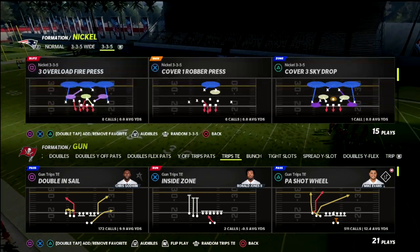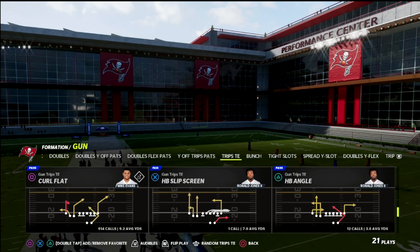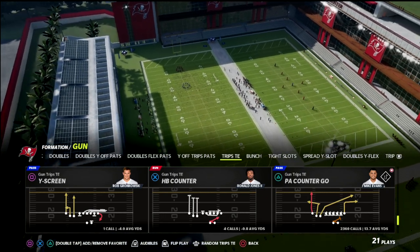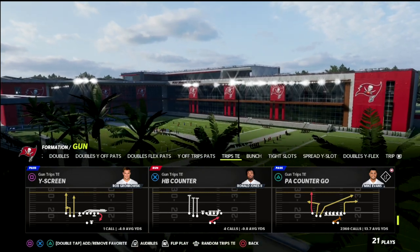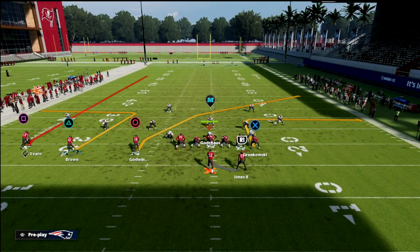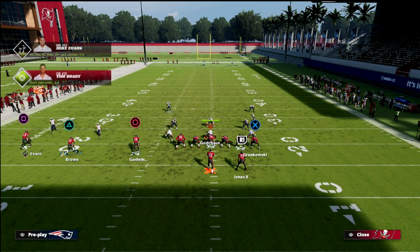In this video we're talking about a simple concept out of PA Counter Go. We're not going to use the crossing route — we're going to be talking about these two little out routes that this formation gives us access to and how to really utilize them. I think it's one of the more creative ways that you can run this concept and it's really effective against pretty much every coverage in the game. You don't need any abilities to run this — you can literally just run it.